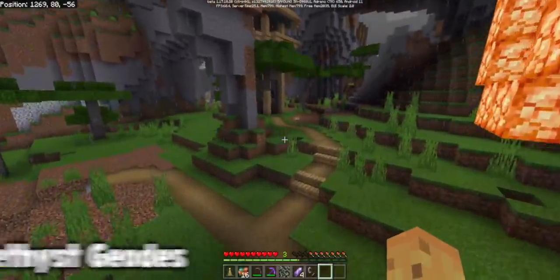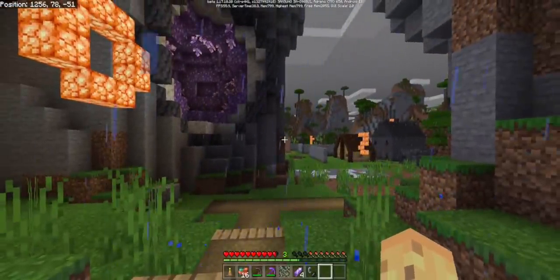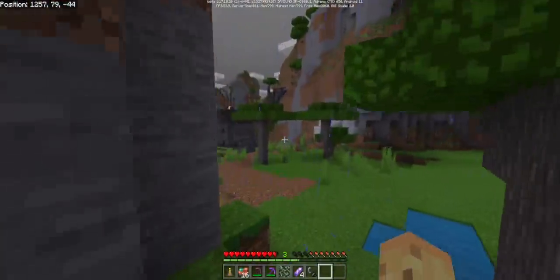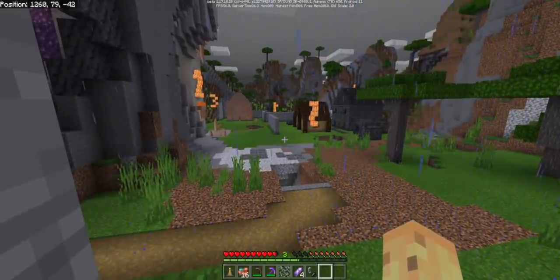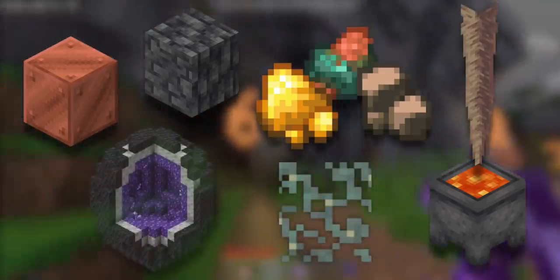That is the sixth feature you should care about in 1.17. There are six major things you should have your hype up for: the fortune pickaxe and copper, iron and gold revolution; excitement for copper; for Deepslate; for infinite lava; for Glow Lichen; and for the Amethyst Geodes.